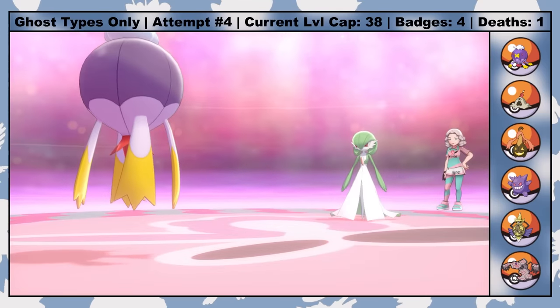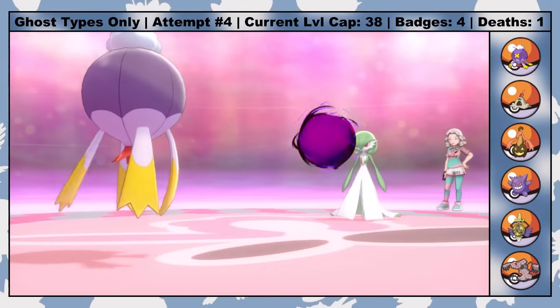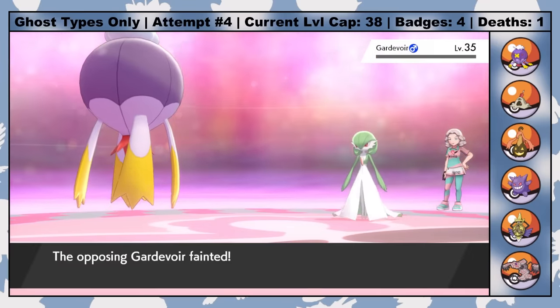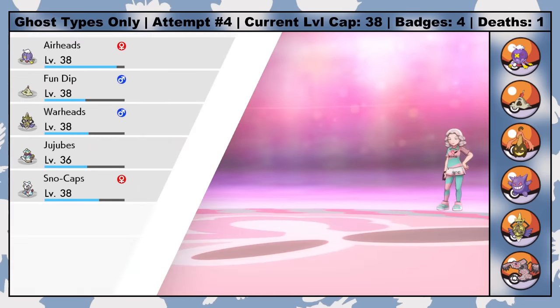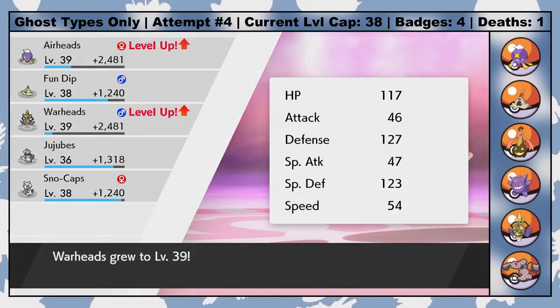The level cap didn't increase much after beating Bea, and with a lot of mandatory trainers now having fully evolved Pokemon, plus that pesky XP Charm, a few of my Pokemon end up over-leveling before I can start the battle with Opal for badge number five. One of those Pokemon was Warheads, which would have been excellent into Opal's Fairy-type Pokemon, but instead he has to sit this one out.